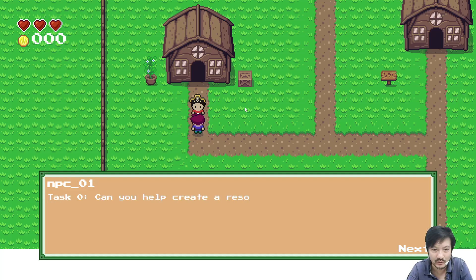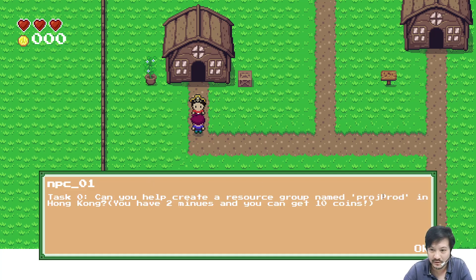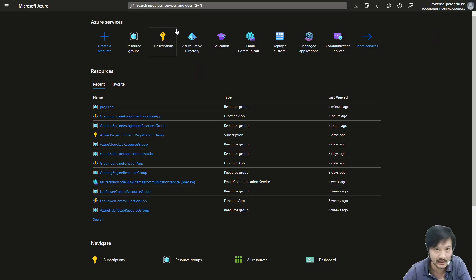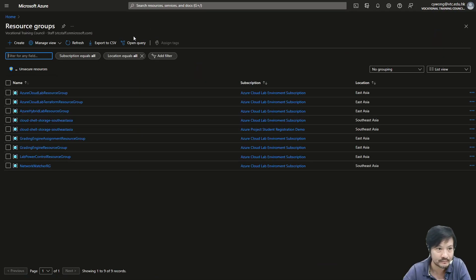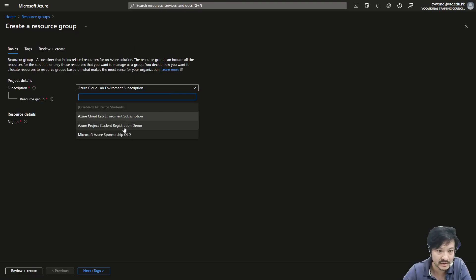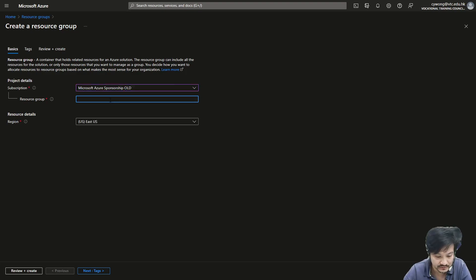Task one: can you help me create a resource group called 'project port'? You have two minutes to work on it. Let me drop the window and go to my Azure portal, then go to resource groups and make sure you select the correct subscription related to your service principal.